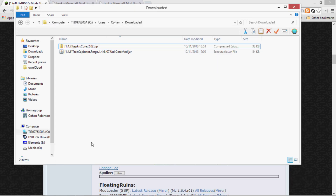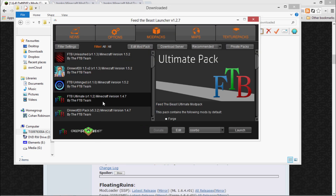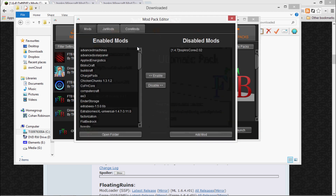Now that we've got them downloaded and know where to find them, go into Feed the Beast, select your version — I use FTB Ultimate currently — then click Edit Mod Pack. In the Mods tab, click Add Mod.